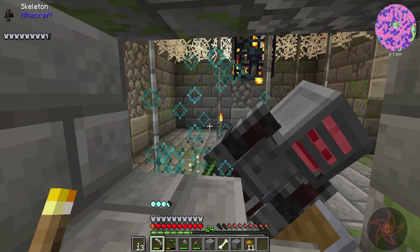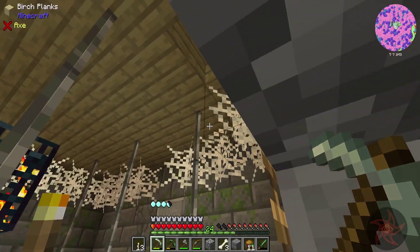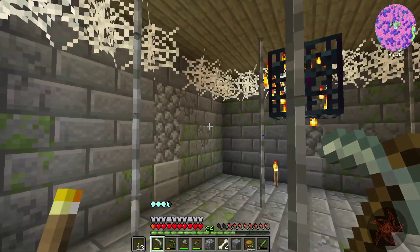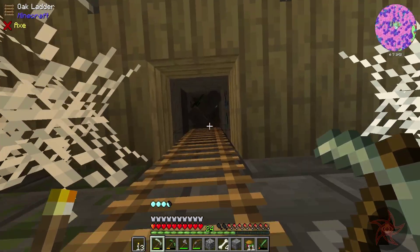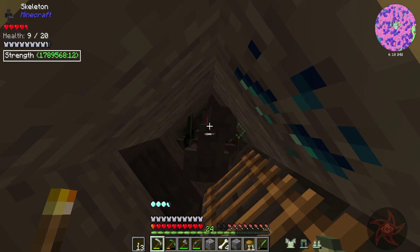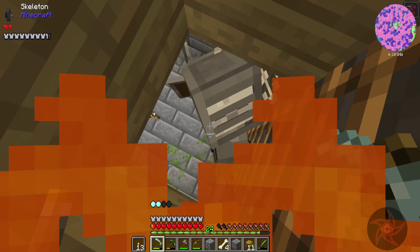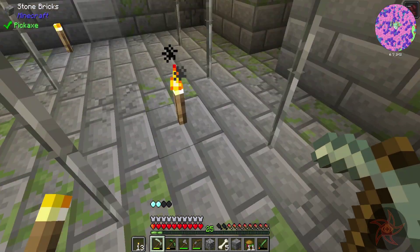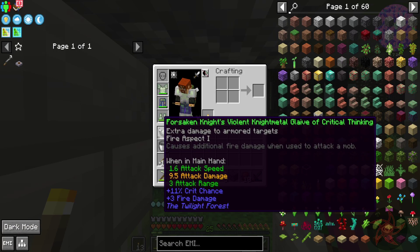I think he's got a steel leaf sword here — it looks like he just dropped it, nice. The spawner's shut down now because everybody was spawning in this corner. Forsaken Knight's violent night metal glaive of critical thinking: extra damage to armored targets, fire aspect one.